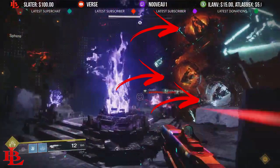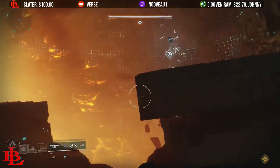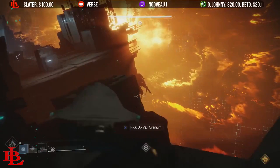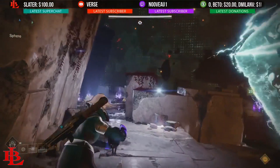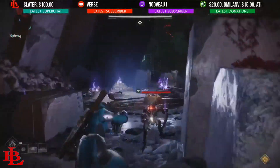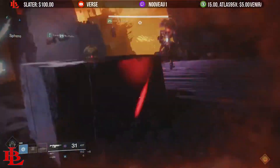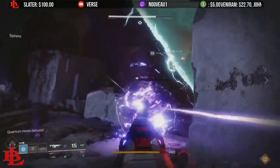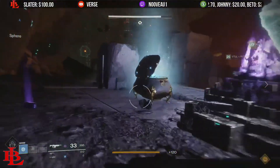For example, if you're on the void side but there is an orange crystal, that means the person with the solar element has to come with their charged skull and shoot that crystal to bring it down. You're going to have to constantly communicate — call out things like 'orange is on void' or 'void is on arc.' It's basically rinse and repeat: shoot the crystals with the corresponding element, charge the skulls, and once you do all that you will bring down his shield and be able to fight Argos.